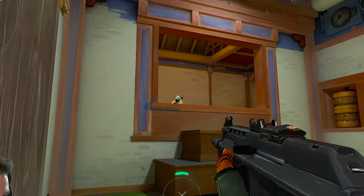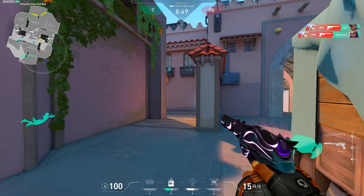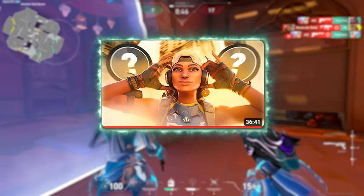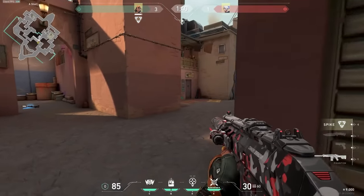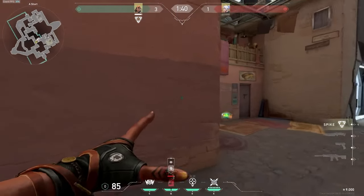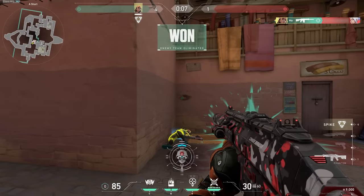Now let's rewind back on that Omen kill. Do you remember what I was teaching you about satchels in the previous episode of this series? Whenever you can anticipate enemies or you hear them pushing you, use your satchels to displace their movement and crosshair placement for an easy kill.